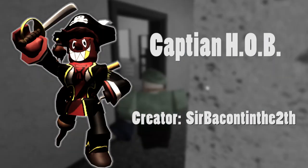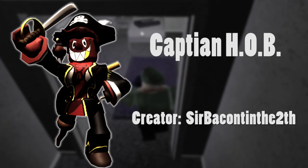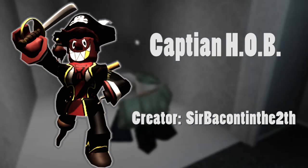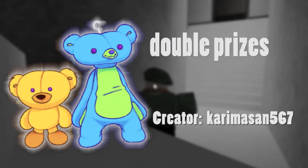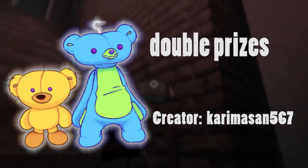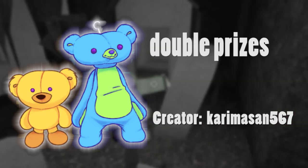Now we got Captain Hob. Personally, I'm a massive fan of Hob and Bear Star — not the biggest fan of Alpha, but Star is really awesome. So I think a survivor skin of Hob would go really well, by Sir Baconth the second. Next is Double Prizes, from Toy Story 4. I really do like the design, made by Karima Sand 567. Overall, really good — I really love this.